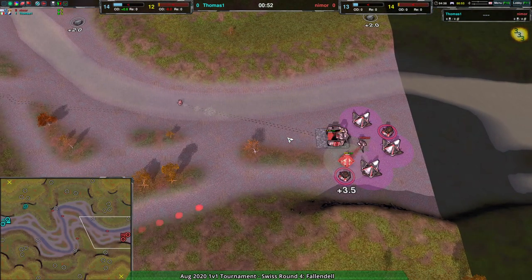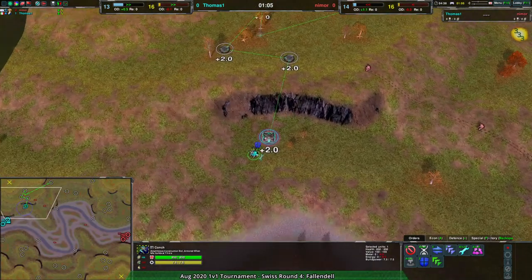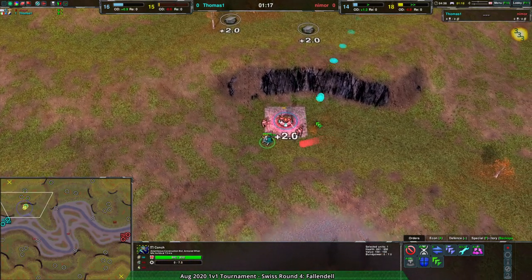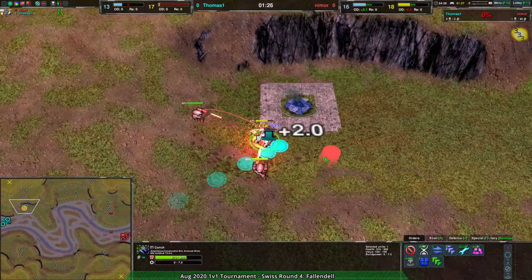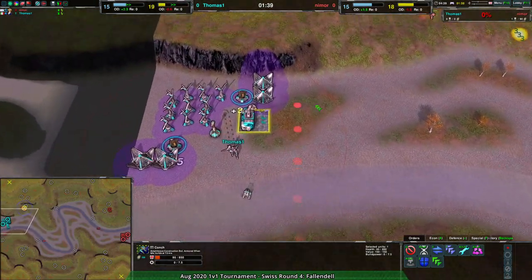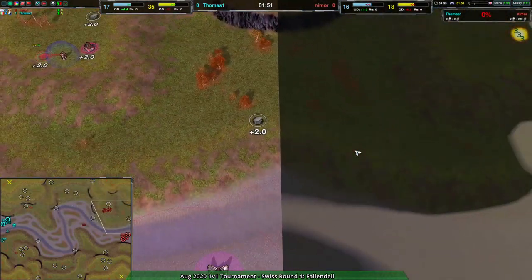Nimor is starting out a little more energy-centric than Thomas. Thomas immediately going to expand — and that's a lot of wind gens for a potentially zero-wind situation. The high wind is around 0.4 to 0.5, so it's only justifiable in one very specific situation, and this is not it. Unfortunately, Thomas's constructor ends up in an awkward spot and is basically dead with nothing coming to save it — it retreats too late and is lost.